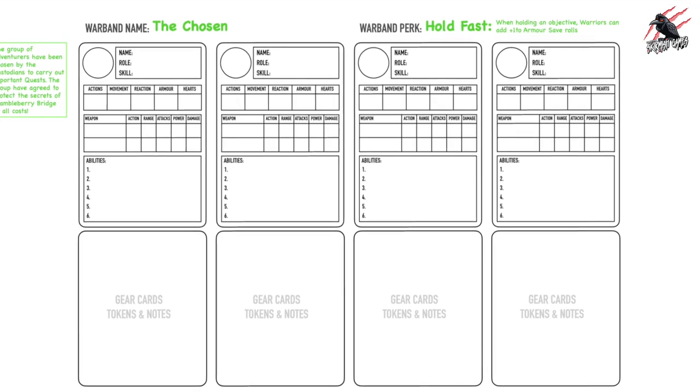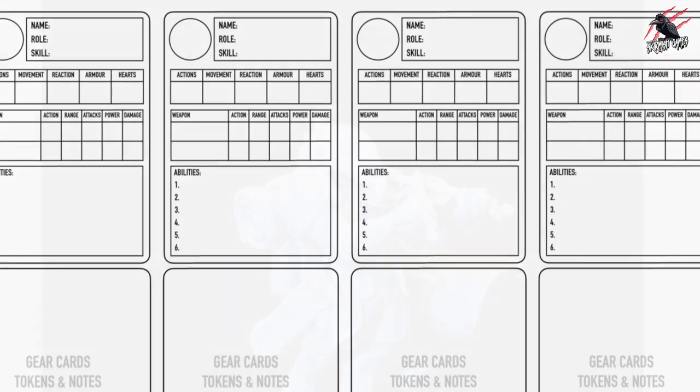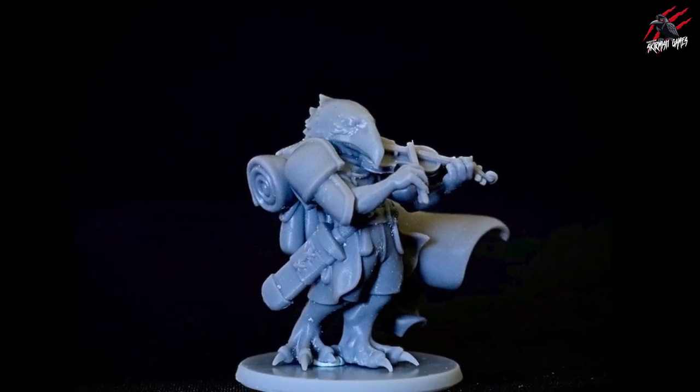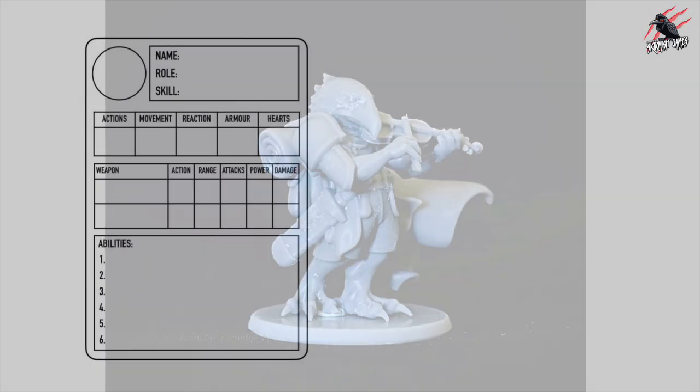Now we can focus on the individual warriors — this is the time where you choose the miniatures you'd like to use. I've got this one that I think is an awesome miniature and I really want to include it in my warband and build the warband around it. So let's grab one of those warrior cards from the sheet and I'll show you how to fill it out.